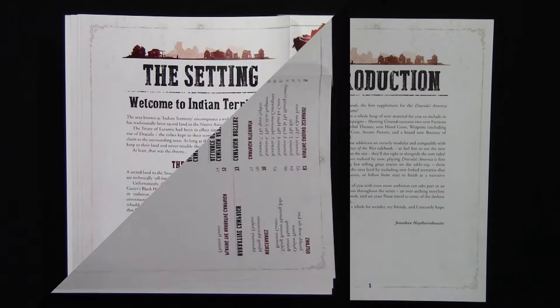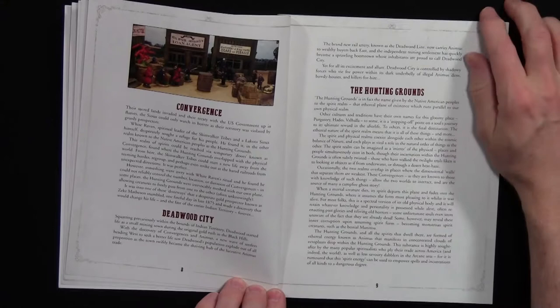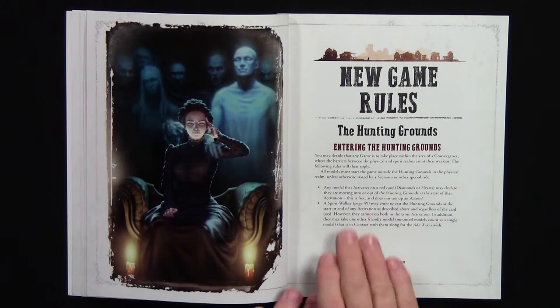The settings section doesn't give any rules or anything — it basically outlines the new areas like the Black Hills Convergence, Deadwood City, the Hunting Grounds, and Animus. It's just giving you history of those territories. Then this is the new game rules section.